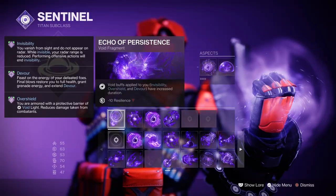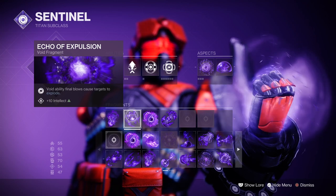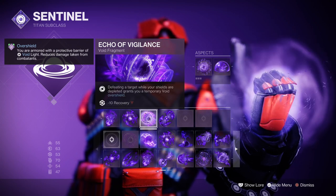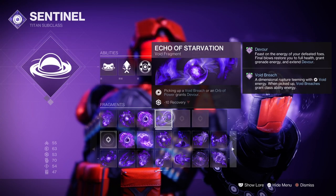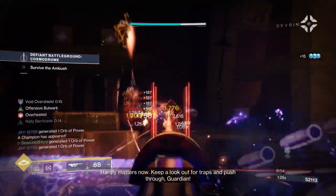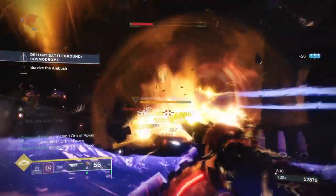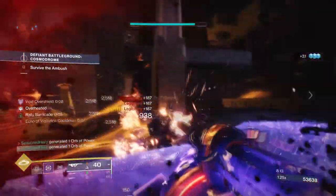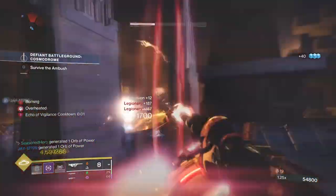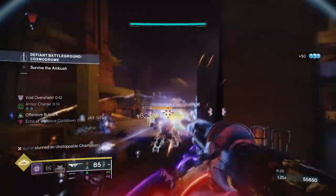The fragments used are Echo of Persistence, where Void abilities applied to you such as overshields have increased duration; Echo of Expulsion, where Void ability final blows cause targets to explode; Echo of Vigilance, where defeating targets while your shields are down grant you a temporary overshield; and Echo of Starvation, where picking up orbs of power grants you Devour. Fragments such as Persistence, Vigilance, and Starvation will help with giving you a boost to health regen upon getting kills.